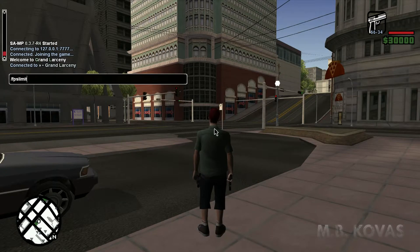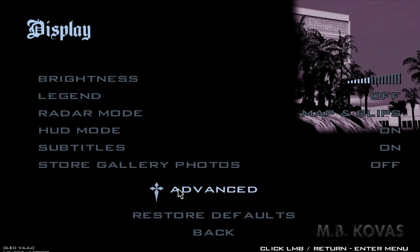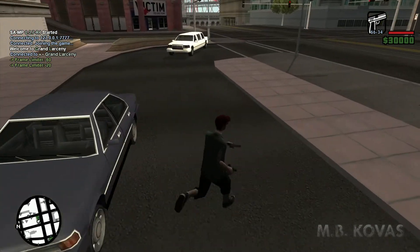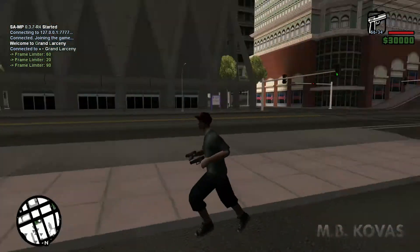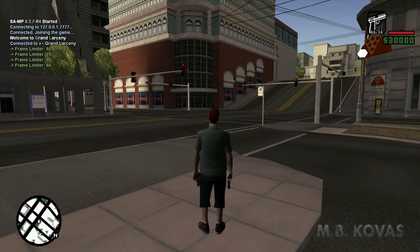The next useful command in SA-MP is 'fpslimit'. It's an FPS limiter built into the SA-MP client, usable in a range of 20 to 90 FPS. You can choose any number in that range — for example, 60 — and it'll return a message saying your game is now at 60 FPS. Keep in mind this only works if you have frame limiter on. At 20 FPS the game slows down quite a bit, and at 90 it's smooth. The ideal limit for SA-MP is 60 or below for your game to work properly.